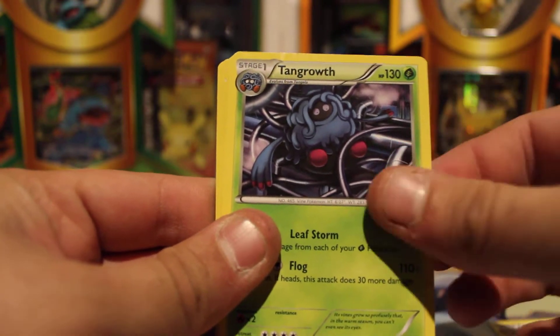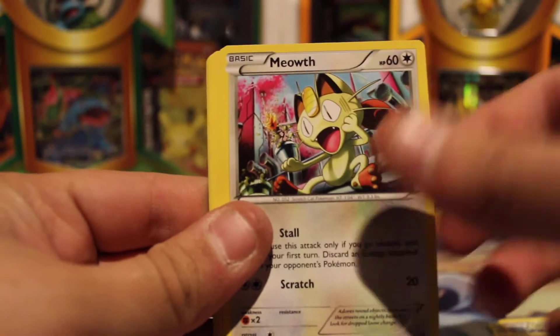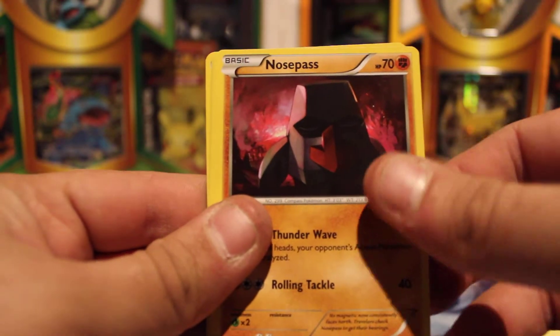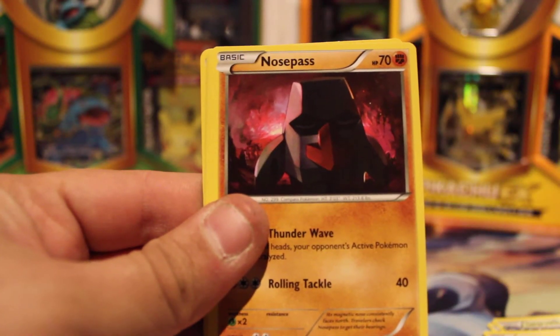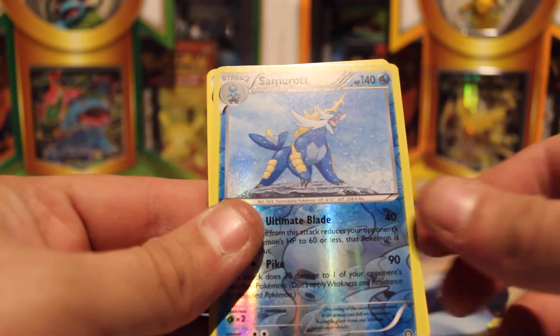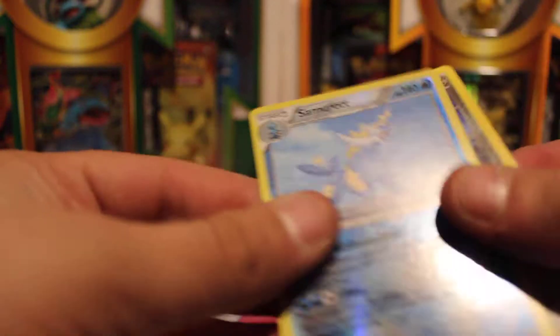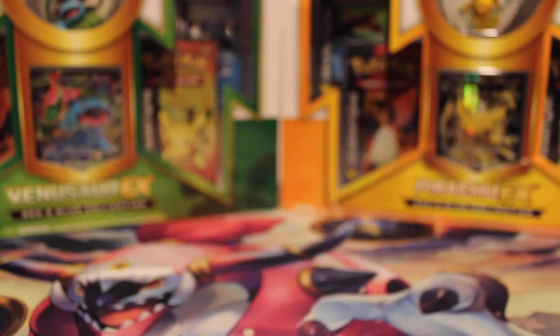We have Aipom, Tangrowth, Palochia, Hoppip, Meowth, Chimchar, Nosepass — gotta hate Nosepass — Litleo, we have a Samurott Reverse Holo Rare, and a Bastiodon.